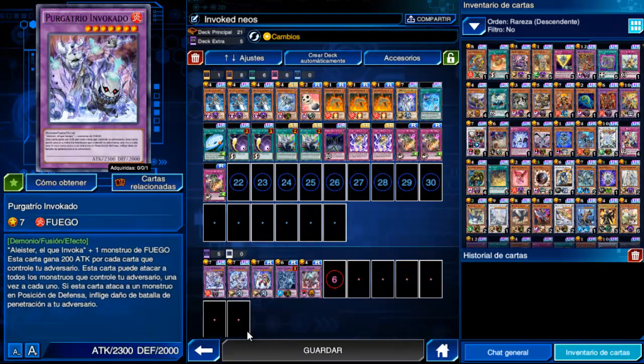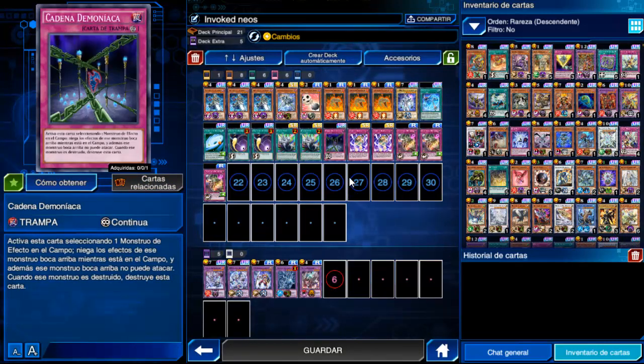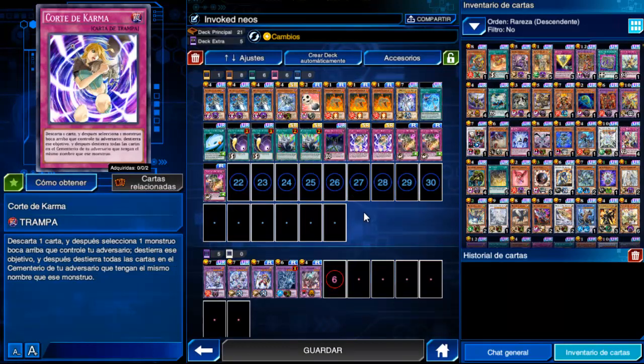En pantalla están viendo mi versión tu pobre, porque no tengo invertido dinero en este deck, pero igual corre. Si has invertido en la caja de los Neos con dos Brav Neos, corre bien. Por las demás trampas van Fiendish Chain por dos o por tres, o las estables que tengas; la cosa es que van seis trampas.